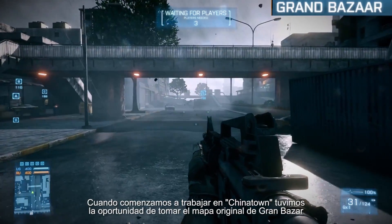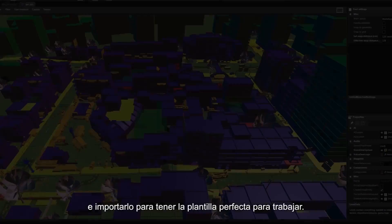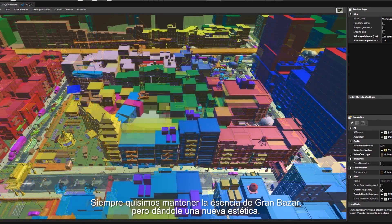When we started working on Chinatown, we were actually able to take the original Grand Bazaar map from Frosted and import it to give us the perfect template to work from. We really wanted to retain the core feeling of Grand Bazaar, but give it a completely new look.